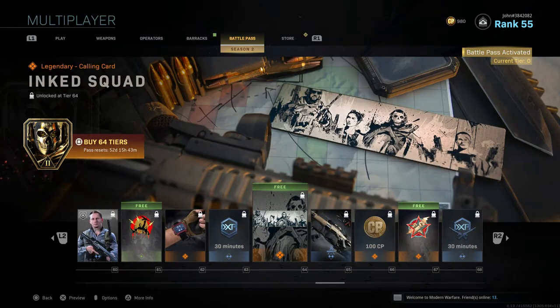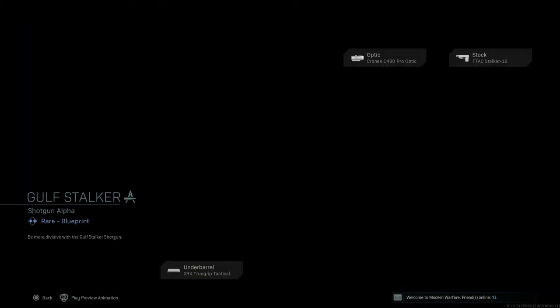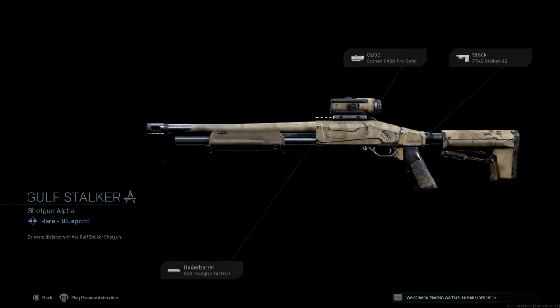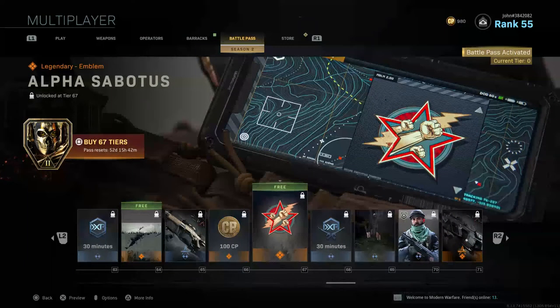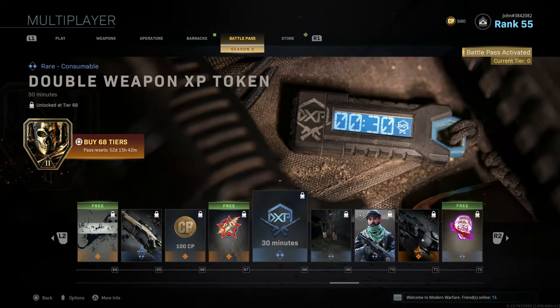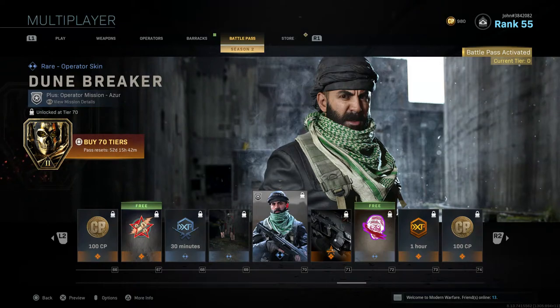Tier 63 gives a 30-minute Double XP Token. Tier 64 gives The Ink Squad, a free calling card. Tier 65 gives Gold Stalker, a blueprint for what looks like the Model 680 shotgun with three attachments and a sandy camo. Tier 66 gives 100 CoD Points. Tier 67 gives Alpha Seven, a free emblem.